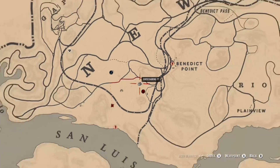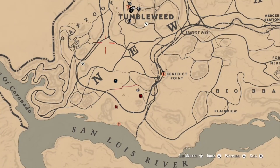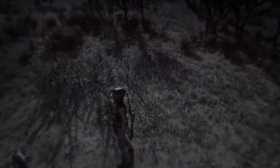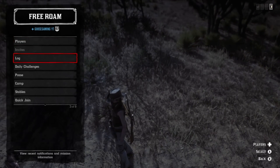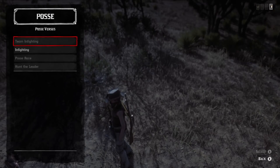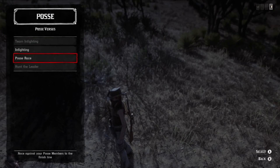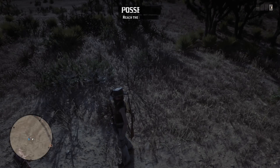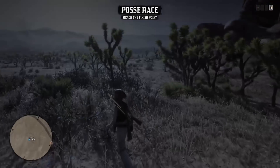Last thing we're going to talk about is posse races. All you need to do is get in a posse, have at least two people, set a location on the map, hit left on your control pad, go into your posse options, then posse versus, and just go ahead and start up a posse race. Appreciate you guys watching — look forward to that video about the next tournament coming up next weekend. See you next time.